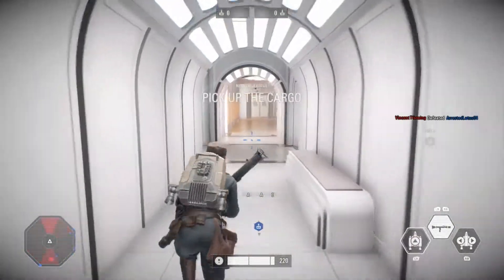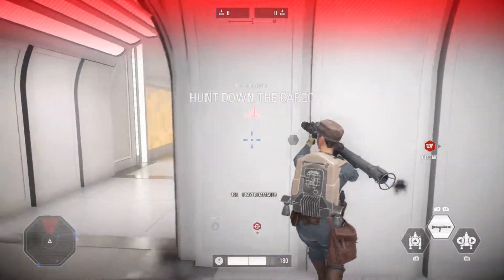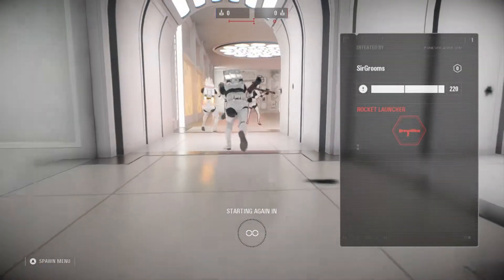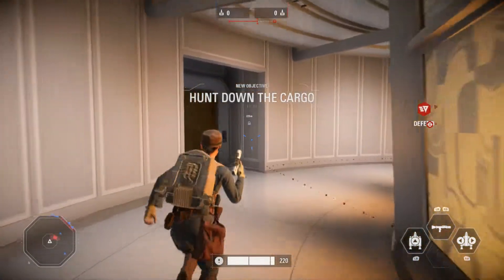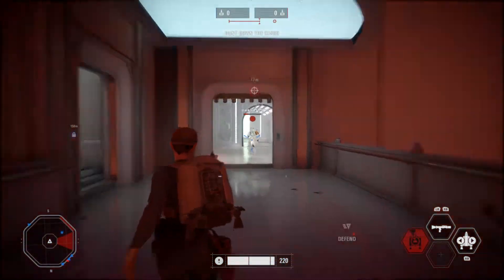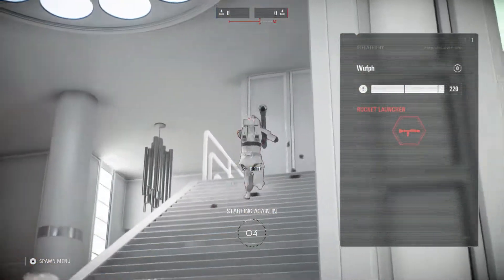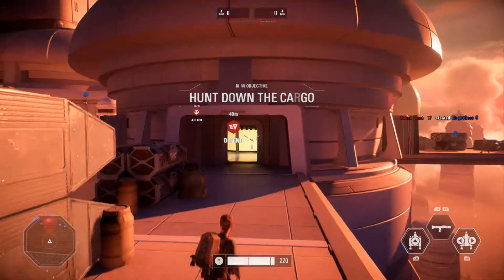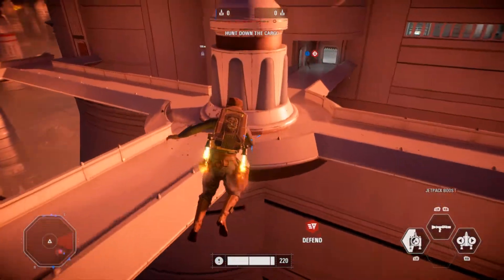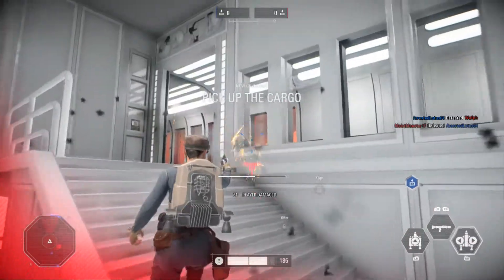I'm quite happy Jetpack Cargo is back because I liked it when it was first added. I didn't like Tatooine but I'm happy with Bespin — Bespin Jetpack Cargo is pretty nice. It's good to have another map besides Mos Eisley. Back in February when they added limited time Jetpack Cargo for only Tatooine, that kinda stunk because the map was too small. I hope we get Jundland Wastes or a non-Mos Eisley Tatooine map — like Jowl Refuge, Raider Camp, or maybe Dune Sea.